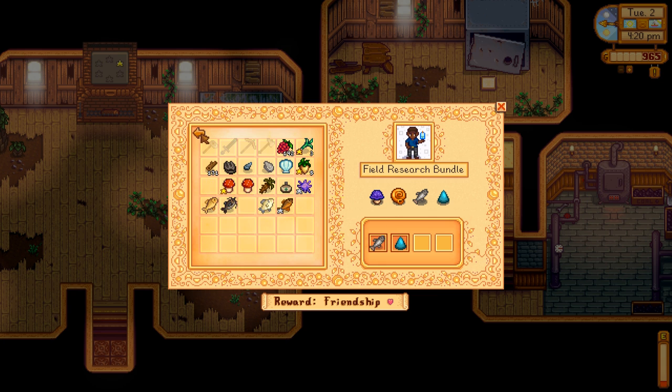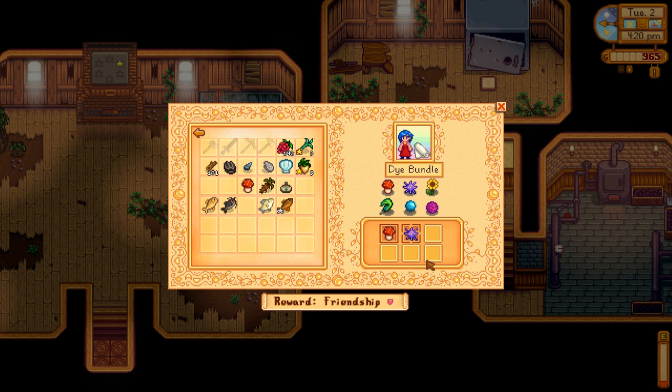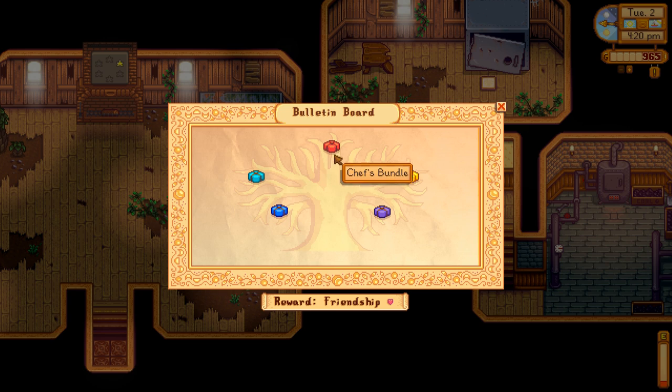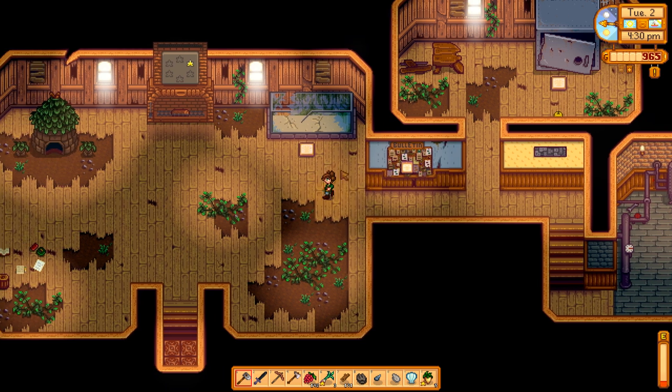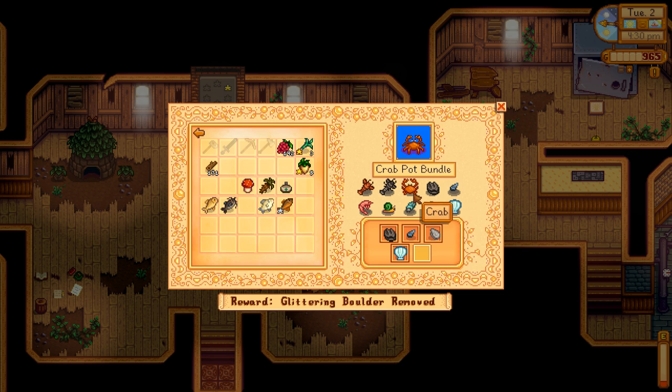Chub and Geode. Dye Bundle — and that's where the Duck Feather would have gone, and that's where we need the Sunflower. Crab Pot — we really want to get this. We can get these little crabs in the mines, so maybe we'll spend a day on the copper level, because we're going to need copper for our kegs too.